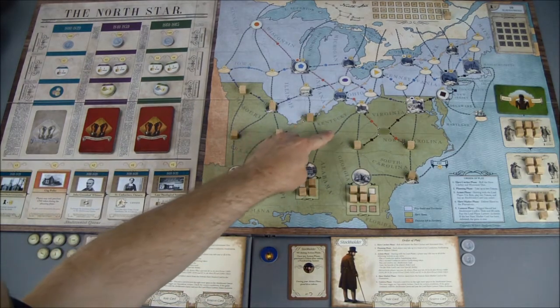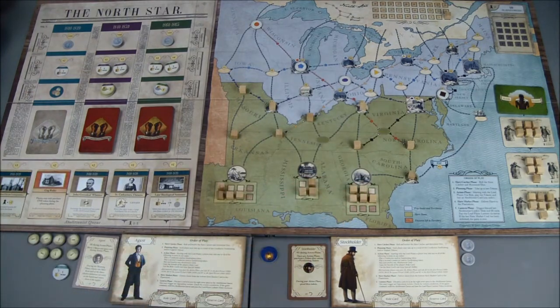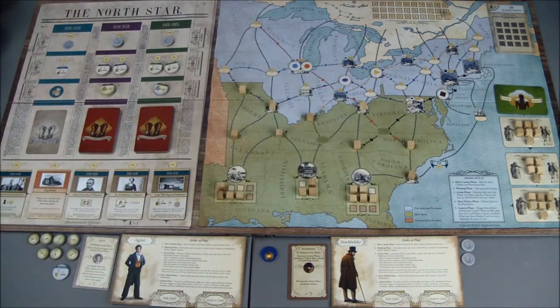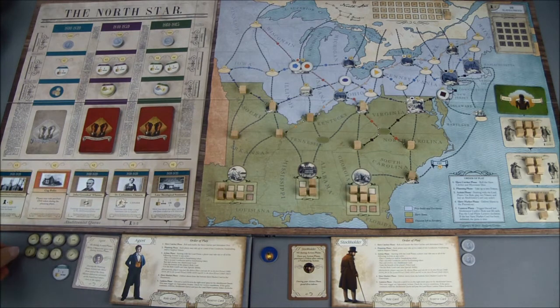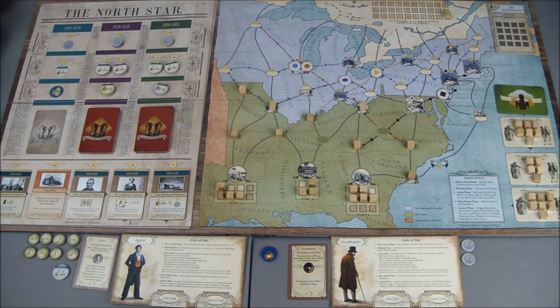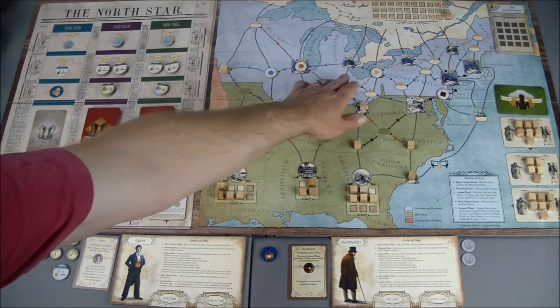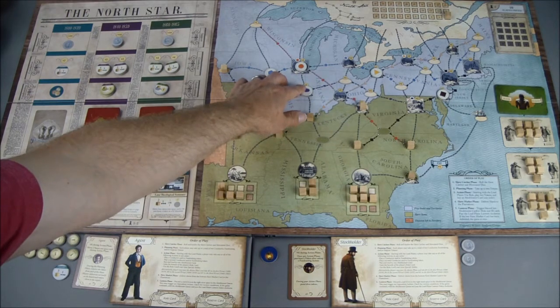I'm going to move from Tennessee into the Kentucky/Virginia area, which will attract this orange slave catcher and bring him a little bit further down towards the south. Moving into that city gives the agent another dollar in revenue. Now we want to make one more move to give us a dollar so he has enough to purchase the card and get another support token. I'll move out of Missouri into Iowa — that gives me another dollar but also gains the attention of the blue slave catcher.